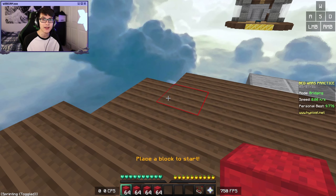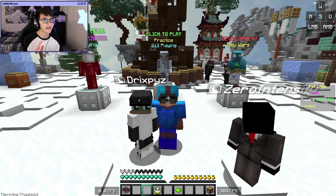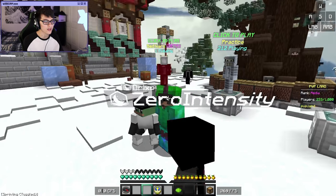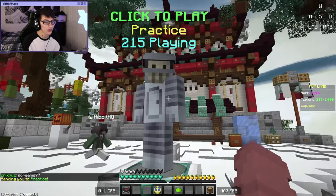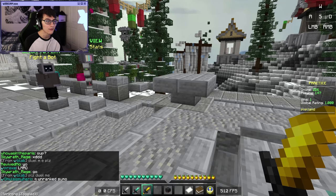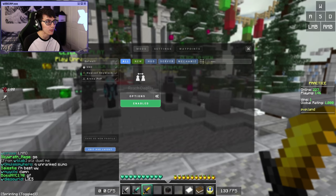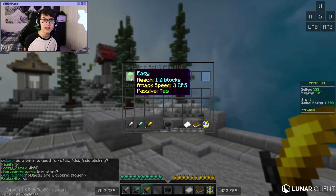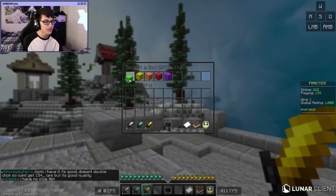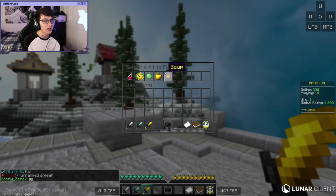And if you figure out the timing, then with all the conditions I explained earlier, you can hold combos indefinitely. To practice combo locking, the most effective way I've found is to go on the server pvp.land — the IP will be in the description. Once you're on the server, go to the practice NPC. If you're on Lunar or Bad Lion Client, go into your mod settings, look for reach display, and enable it. Then right-click the sword that says 'fight a bot' and select easy. Note that the easy bot only has one block of reach. Select easy and then choose the kit Gappel — you want Gappel because you can hold combos the longest in that kit.